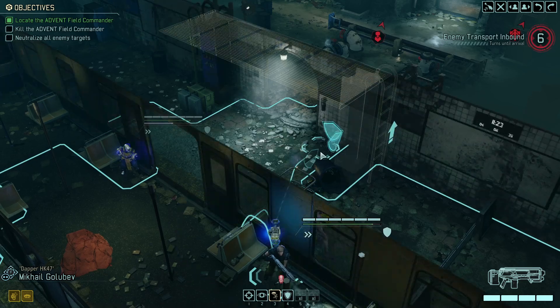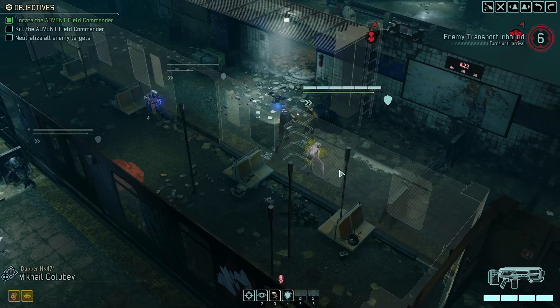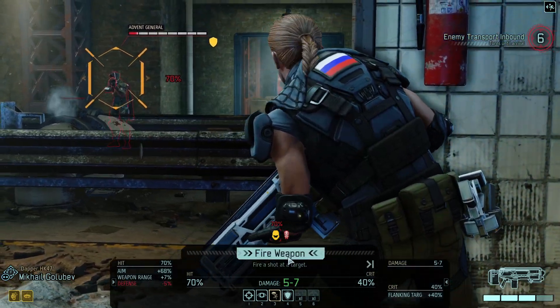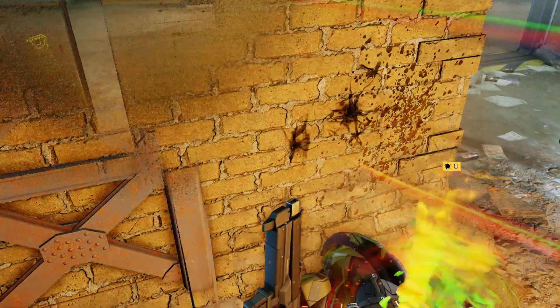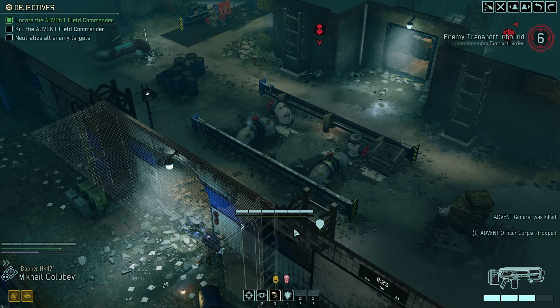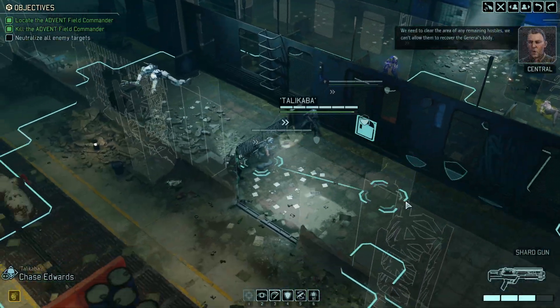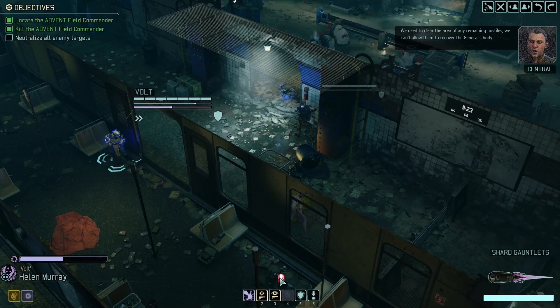Can I move here and take a shot on the general? We don't know because we can't see him, but I think the answer is yes. Yeah, we're just gonna... Good riddance. Menace one five kill confirmed. That's how it's done. We need to clear the area of any remaining hostiles. We can't allow them to recover the general's body.